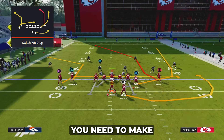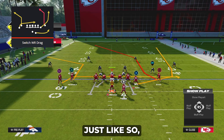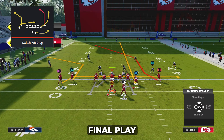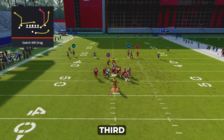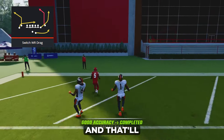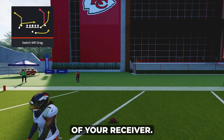Versus cover three, you need to make two adjustments: block your running back and streak your tight end. Look for the super deep post, which will get past the outside third, and throw it for an easy touchdown. How quickly you score depends on the speed of your receiver.